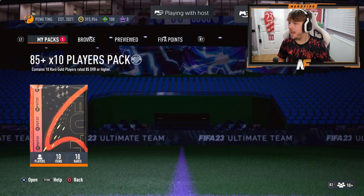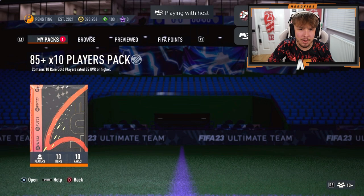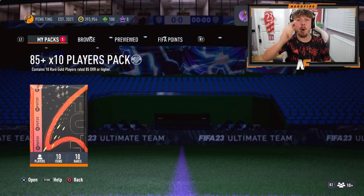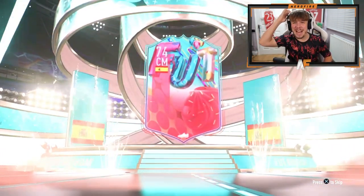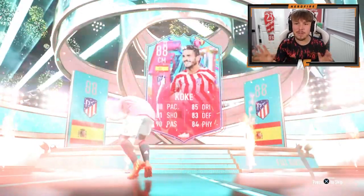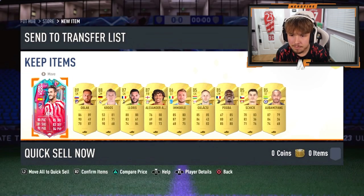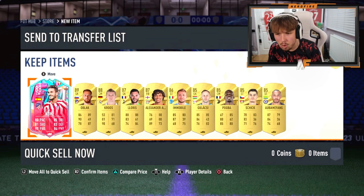Shout out to Josh. We've got his 85 plus times 10 pack right now, hoping to see a big Foot Birthday. We've already seen a Foot Birthday icon - that was yesterday. Foot Birthday on the front - Spanish. At least it's Koke, at least it's not Ure. Is that the five-star skiller one? We packed the five-star skiller one. A fair few walkouts but one Foot Birthday - not bad. About six walkouts there.